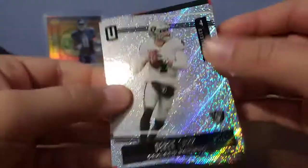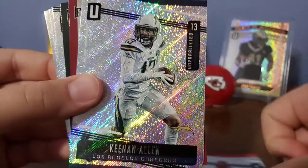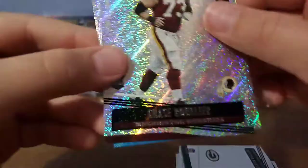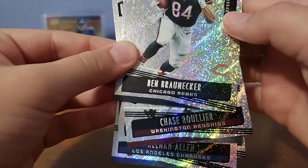Derek Carr, Andy Dalton. Ooh — Debo Samuel Cosmos rookie card! Dexter Williams rookie card. Chase Rullier, Greg Olson, and Ben Broniker.